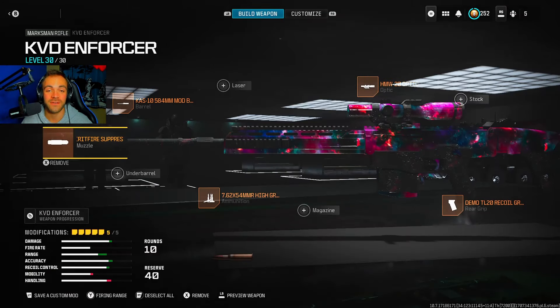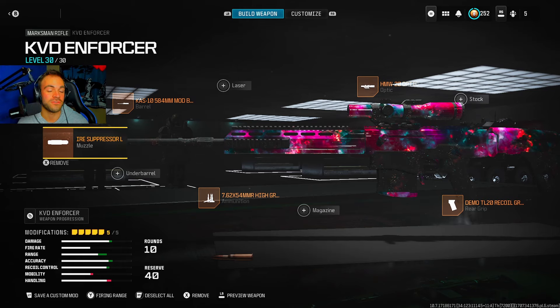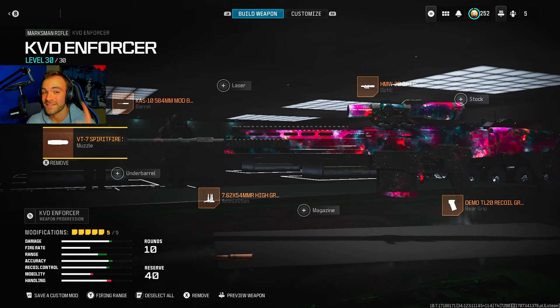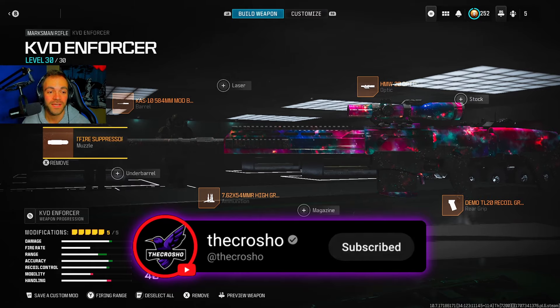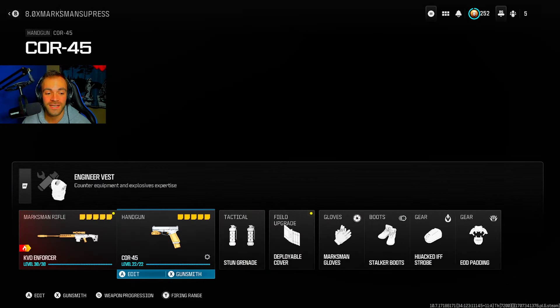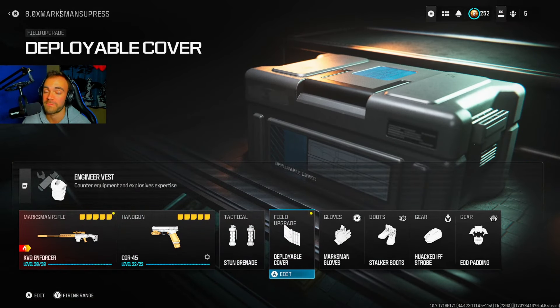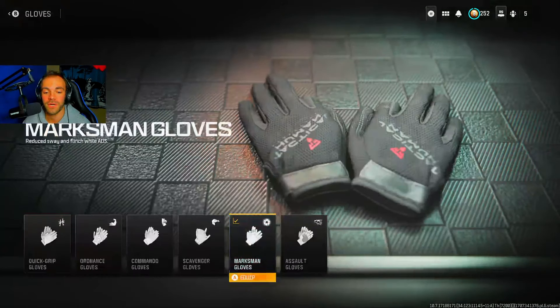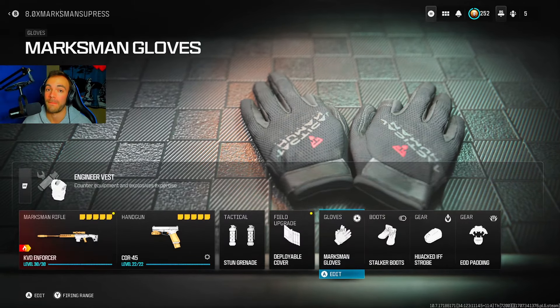Here's the class setup I use that lets me literally complete the challenge in less than a minute — don't be afraid to pause the video. If you like this class, please copy it. Deployable cover will be useful, and marksman gloves are great for reduced sway and flinch while ADS, so this one is perfect.